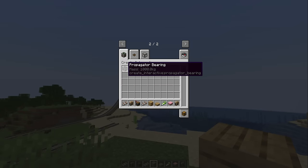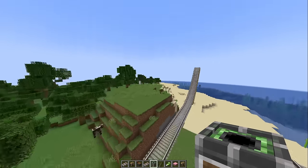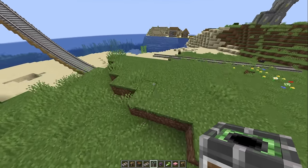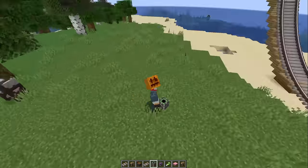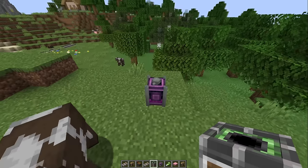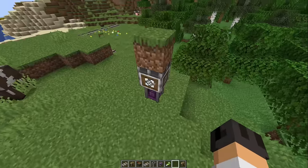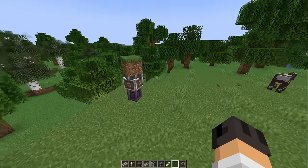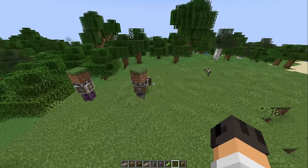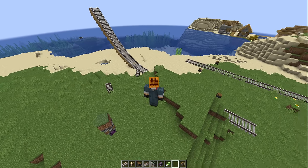We also have the Create Interactive Propagator Bearing with a mass of 1,000 kilograms. All the Americans out here crying right now — 1,000 kilograms actually equates to about four and a half metric feet ton of football fields. I should not make fun of Americans, they make up most of my audience. Anyway, this is the Propagator Bearing and I'm guessing it can make things spin. Let's place a block on here and right-click it — it spins. We're used to this with a normal bearing. But if you make a mechanical bearing in Create and turn it on, you cannot interact with the blocks on it. But now you can.